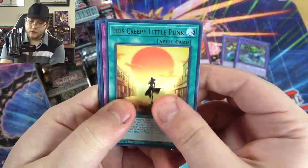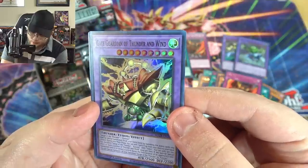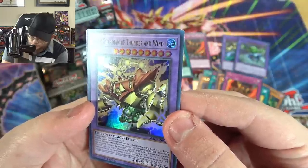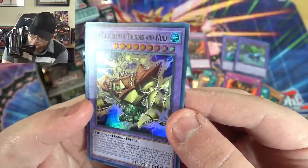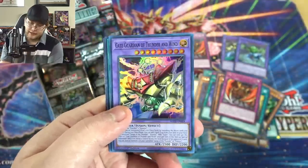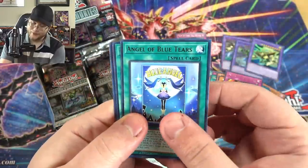Gate Guardian of Thunder and Wind — Saga of the Thunder and Kazejin. Must be special summoned from your extra deck by banishing the above cards you control. During your main phase, you can add one spell or trap card from your deck that mentions Saga of the Thunder, Kazejin, or Suijin — once per turn. If this special summoned card leaves the field because of an opponent's card, you can special summon one of your banished Saga of the Thunder or Kazejin. So this one is basically the searcher; the other fusions have negating effects to keep stuff on the field.